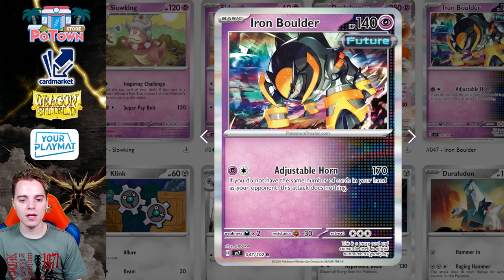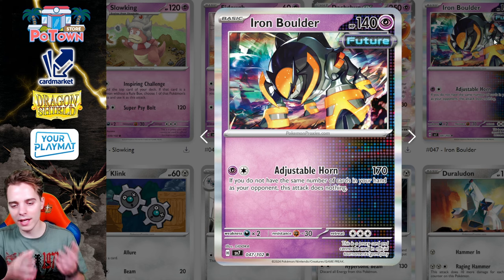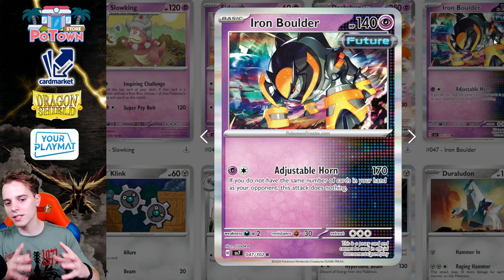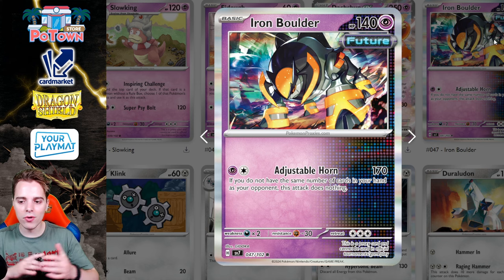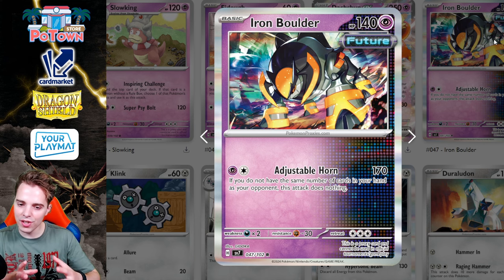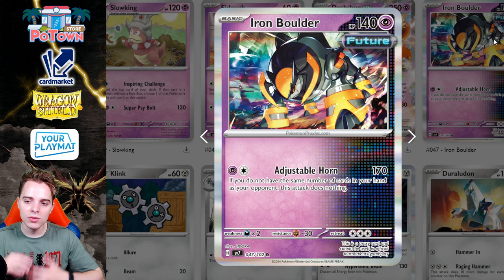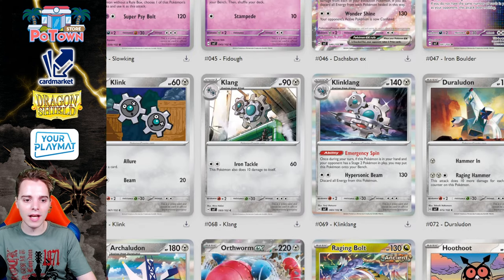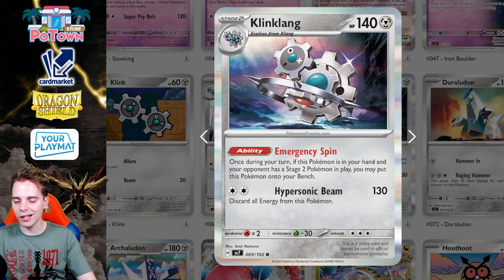Iron Boulder's Adjustable Horn does nothing if you don't have the same number of cards in hand as your opponent, but if you do — which you can achieve with Ultra Ball, In-Vessel, Techno Radar, or a well-timed Iono — it hits for 170 damage as a Psychic type. With a few Iron Crowns out — say three — you can add another 60 damage for 230 total, enough to one-shot most basic EX Pokémon.